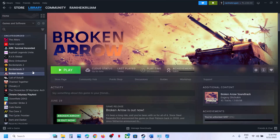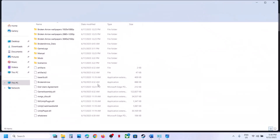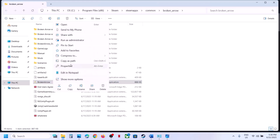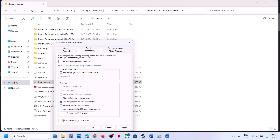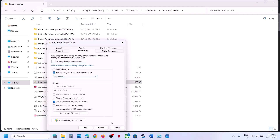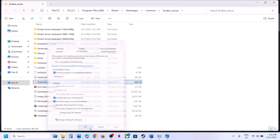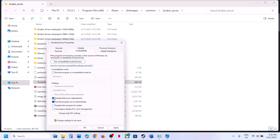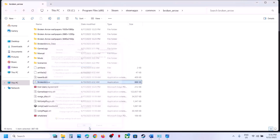Try launching the game directly from the installation folder — right-click the game in Steam, select Manage, then Browse Local Files, and double-click the exe. If that doesn't work, right-click the exe, go to Properties, and check 'Run this program as an administrator,' hit Apply and OK. You can also try compatibility modes like Windows 8 or Windows 7, and try enabling 'Disable fullscreen optimizations.' If none of these work, uncheck all those boxes, hit Apply and OK.